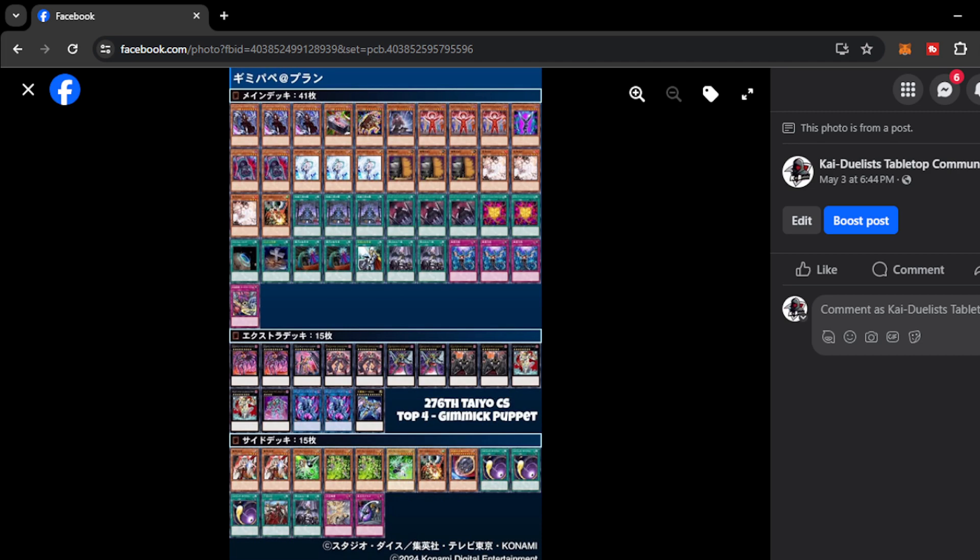Other going-first cards like Sangan Limit, Anti-Spell, and the Solemns are better options. I think as we dive deeper into the new format, we're going to see less and less of the Gamma Package.